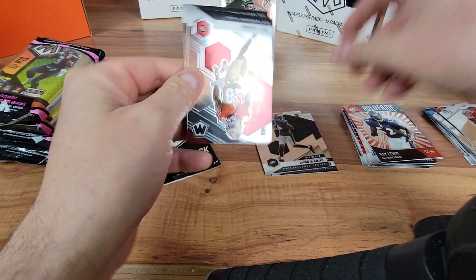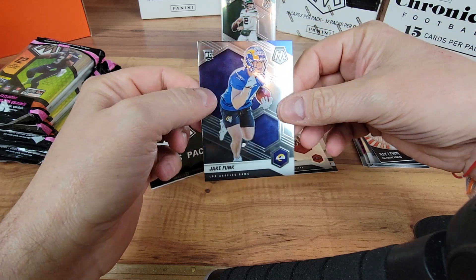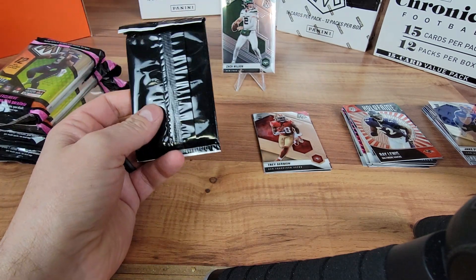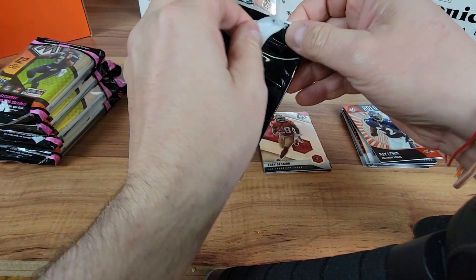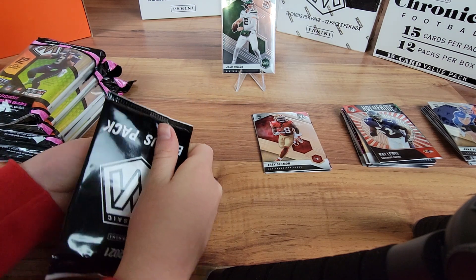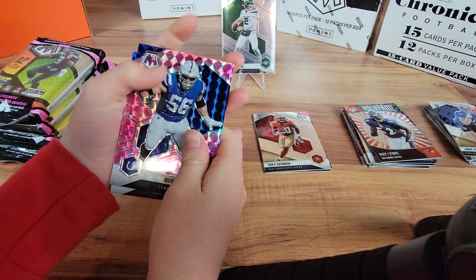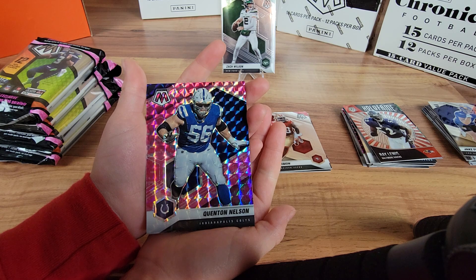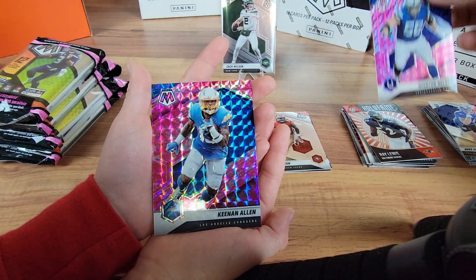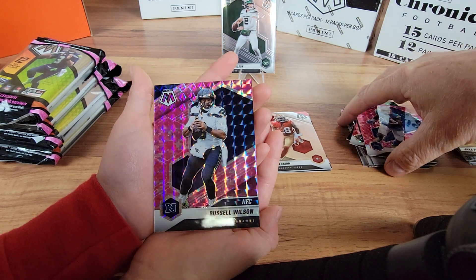NFL debut and a Trey Sermon and a Jake Funk in his PJs. Alright, camo time - why are they always in their pajamas? You gotta pay attention - I told you it was camo time. You wanna rewind? Yeah. Careful. Alright, who you got? Hold them up there little lady. A Quentin Nelson, a Keenan Allen, and a Russell Wilson. So no rookie in that pack.